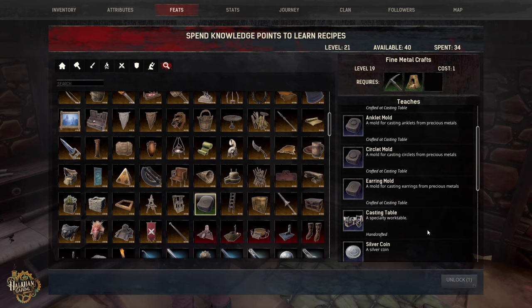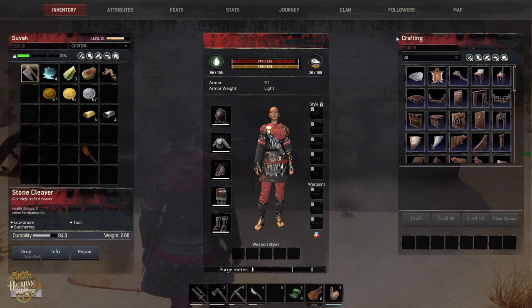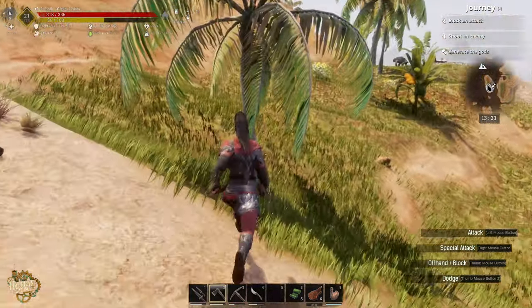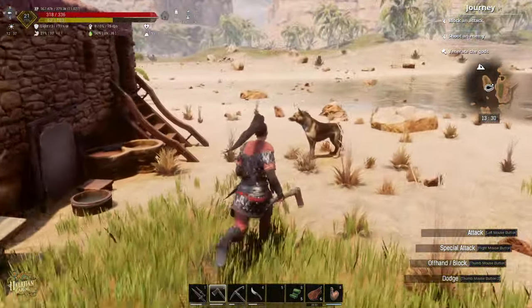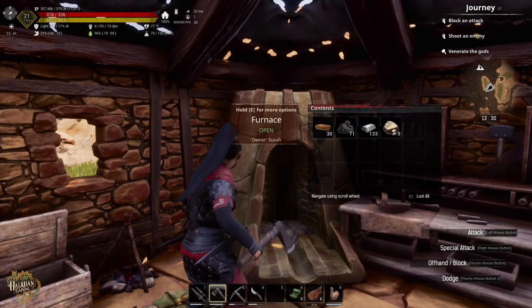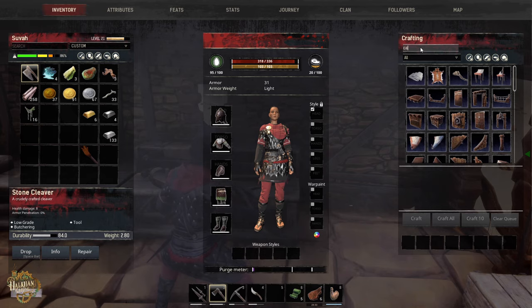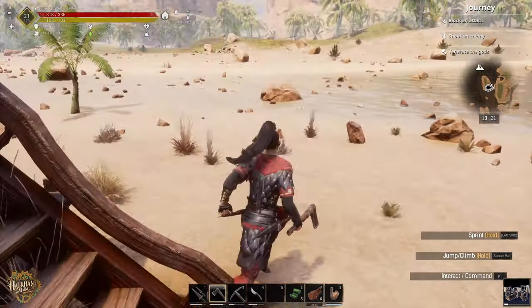This is what we need to learn - we make the casting table. How many points is that? That's one point. We're going to unlock that. Now we can make a casting table, which we will put outside. We decided instead of going out and taming we were just going to purchase our first couple of thralls. I need 25 and 100 wood. We'll try to get Sigrid a few levels before we go over there so she'll have a little bit more health.